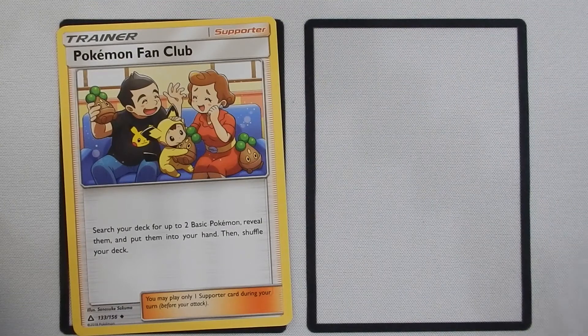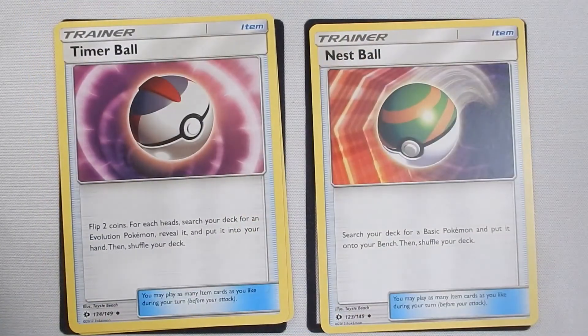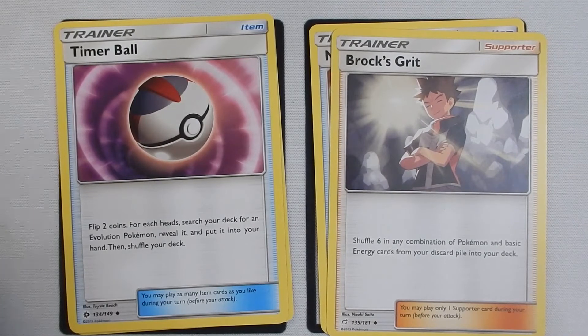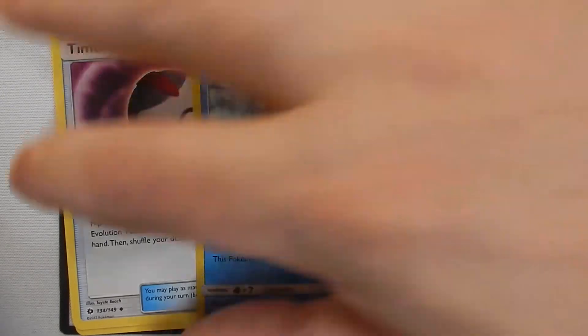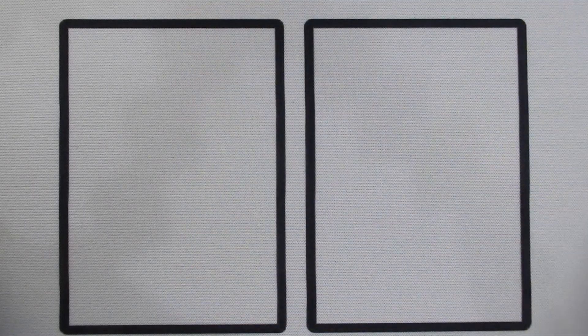For pulling Pokémon, you have Pokémon Fan Club that allows you to get some basic Pokémon out of your deck, Nest Ball that lets you get a basic Pokémon and put it on your bench, and Timer Ball that gives you a chance at pulling some evolutions. You also have Brock's Grit, which can be used to pull Pokémon out of the discard and get them back into your deck, and can also recover Energy from the discard pile. The only other card you really have is Switch, which lets you swap your active Pokémon with a benched one, saving you the retreat cost — though there isn't a lot of great use for that Switch card.